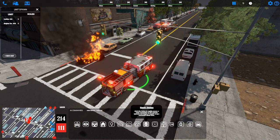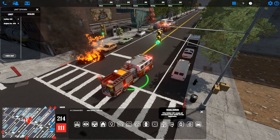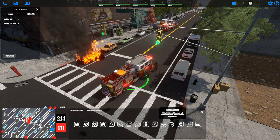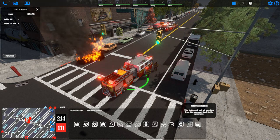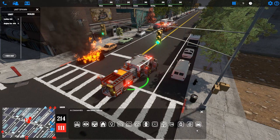You can send the unit home, toggle the emergency lights on and off, and change the vehicle's responding speed. The rapid deploy button will be covered in the engine company operations video. You can cancel the response, toggle scene lights, and empty the vehicle of any members inside it. There's also a deck gun option and a lay-in option covered later, as well as the rally option which calls all members from that unit back to the vehicle.